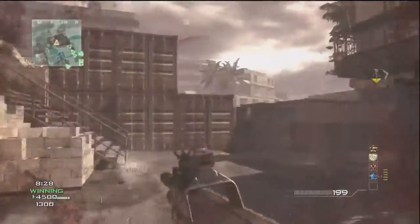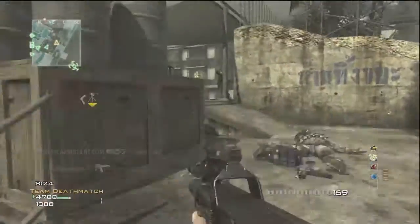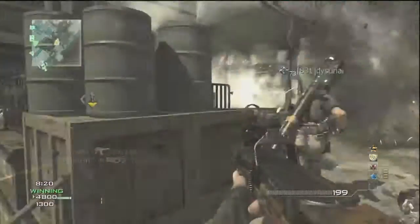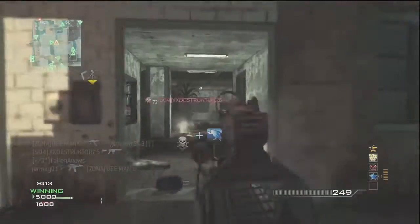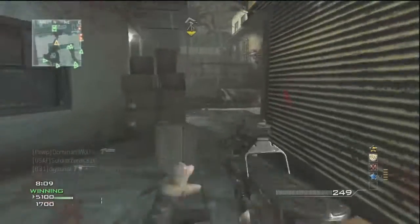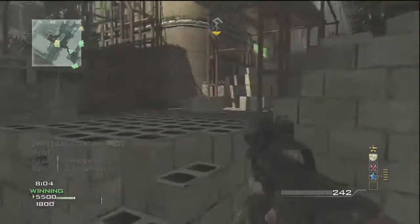You're a real soldier when you got this specialist killstreak on. For the people that really love running and gunning, you guys should really go with the specialist perks, because you got all the perks and it just makes you that more devastating. The specialist killstreak just makes you look like a crazy rusher, and you're only forced to be more aggressive because you got all the perks in the game, so it's just really badass.